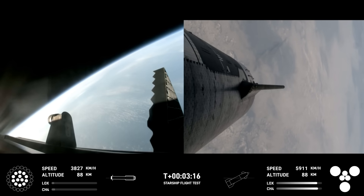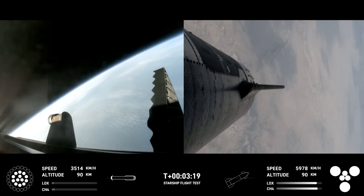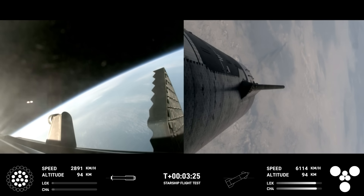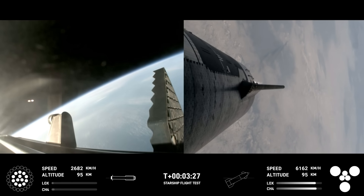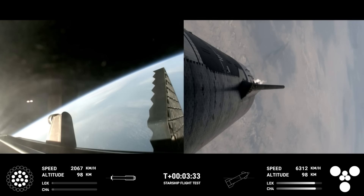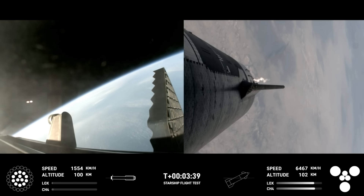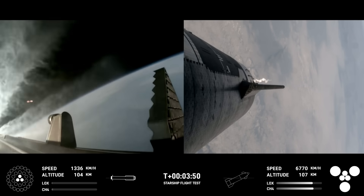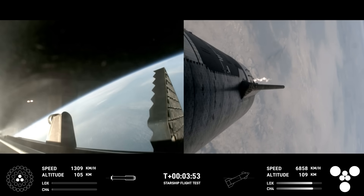We've got a booster on the way back to the Gulf and a ship on the way to space. Ship chemo pressures are nominal. Ship power and telemetry nominal. The first stage is currently performing the boost-back burn. This is expected to last a little over one minute. This propels the booster back toward the coast, taking it to a landing in the waters of the Gulf of Mexico. We were only using the 13 center engines from basically here on. Booster boost-back burn shutdown.